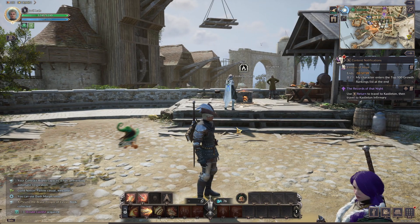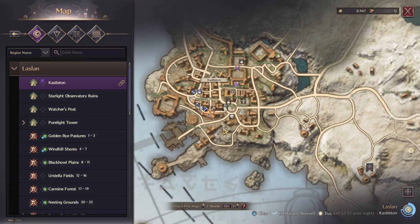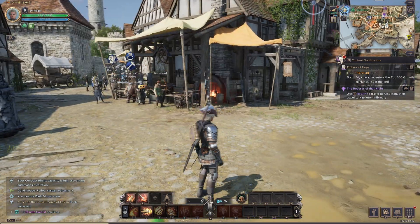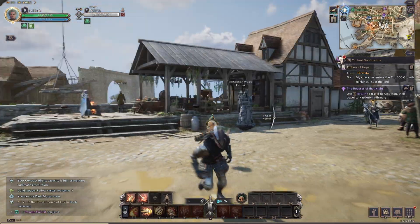I'm going to show you how to get the Collectible Codex, a plea to the brave people of Laslan. As you can see here, we are in Castleton, and if you know where the cooking oven is, which is just here near these weapon crafters, this is where you want to be.